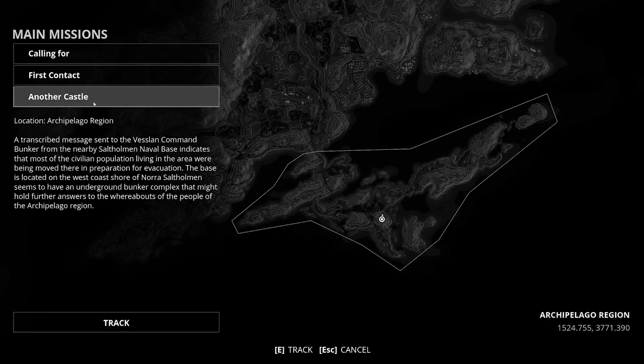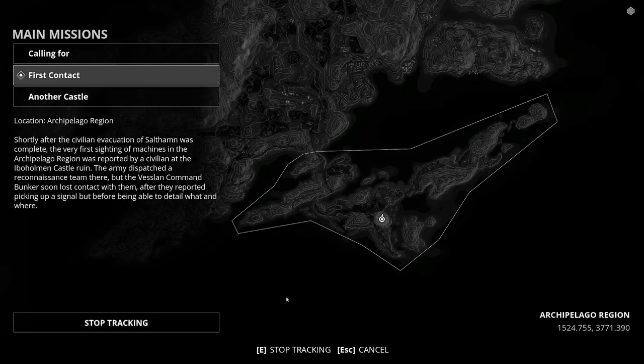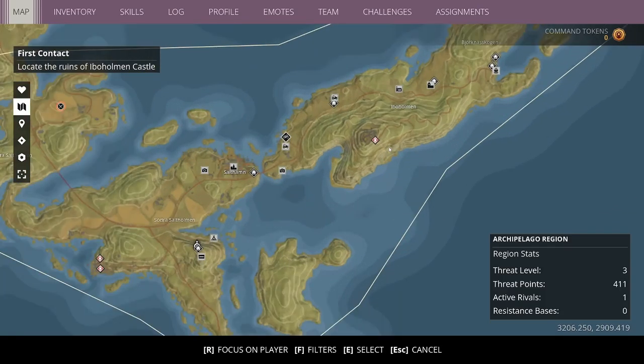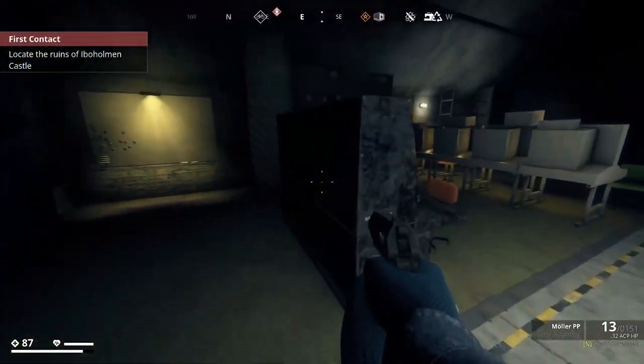I have three main missions — I'll probably do the first contact one. Wait, both of those are right by each other. It is a castle, so now I'll fast travel back to the safe house whenever I'm ready.